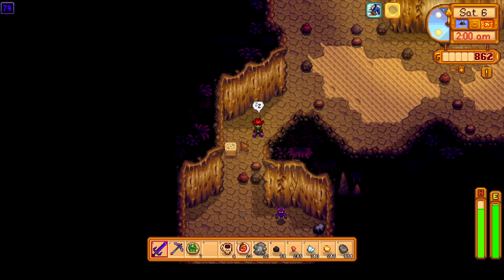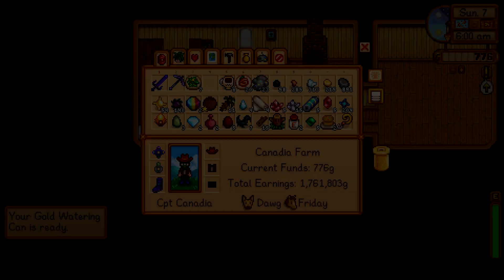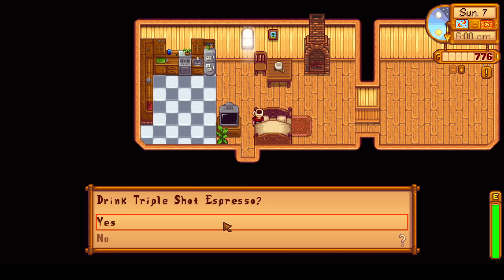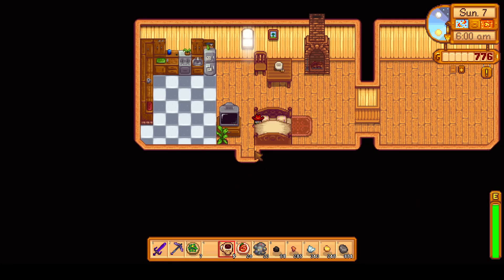With that, we've skipped to the end of Day 6. We're going to pass out right here — we weren't able to get to that crate. Hopefully that wouldn't have been the lucky ring. We still really want that lucky ring, so maybe today we'll get one. Anyway, we're on to the next day, which is Sunday, Day 7 of Fall.